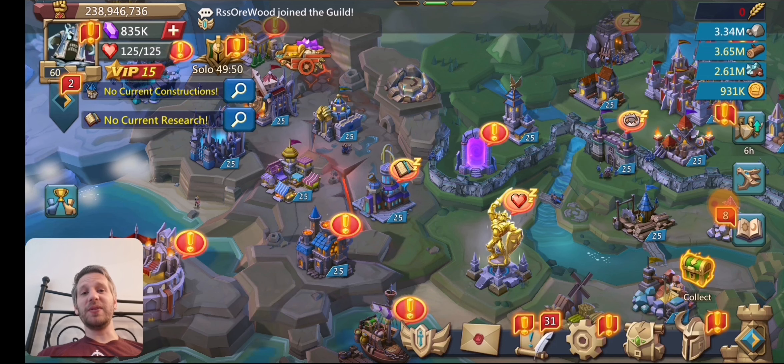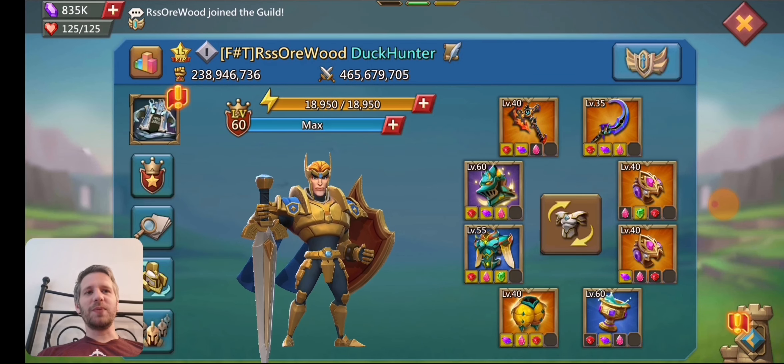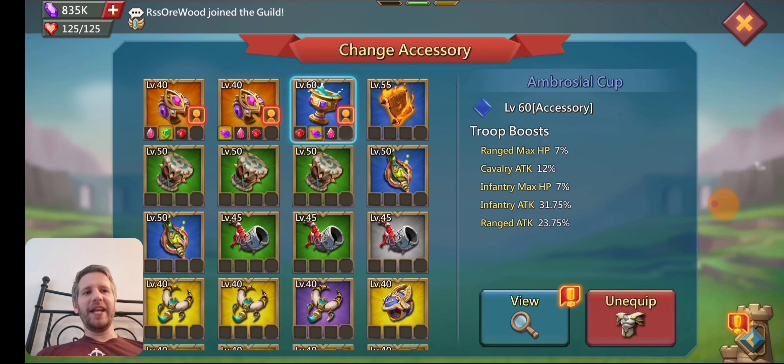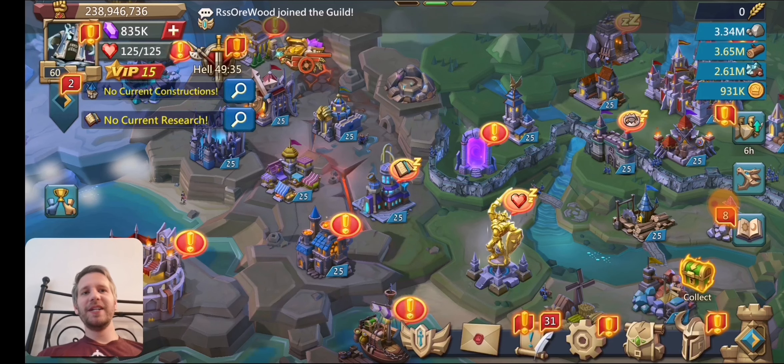Astrolite — I don't have any level 60 gear that I can actually use it on, so it's kind of useless. All my mythic stuff is level 40 or below, so I just don't have the stuff for mythic. Like I said, I can make a couple of cups and I'm probably going to do that.